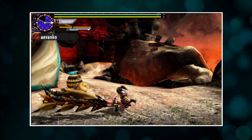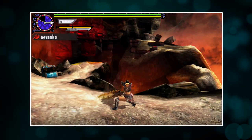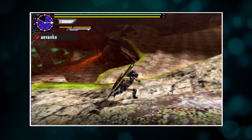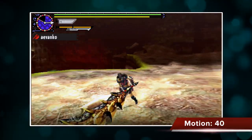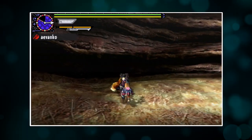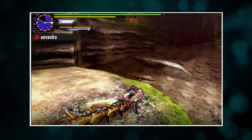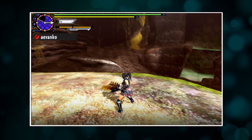If you really want to, you can chain into the X combo right after the finisher as well. A standard jump and X will do a downward chop, which is pretty powerful at 40 motion value. You can also do it if you're clinging onto a wall — jump off and hit X as well. They don't call it switch axe for nothing.